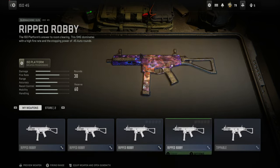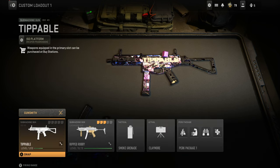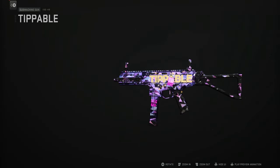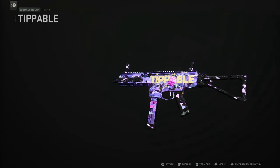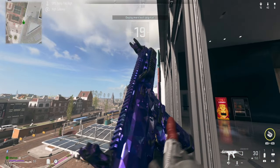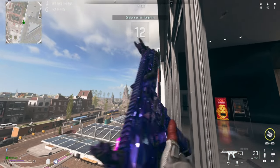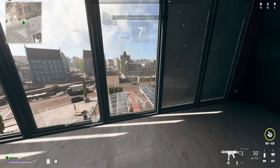I needed the ISO 45, which is the brand new SMG they dropped in Season 4. RR Services hooked me up — I have every mastery camo for it — and I'm putting on this special tippable gun. It has the Polyatomic camo with the large tippable sticker and the temp charm on the side, it is just so clean. If you guys want that, let me know in the comments or in the Discord. Then just search for a match, and when you're in the match, set the controller down and go do whatever you want — you will be leveling up for doing absolutely nothing.